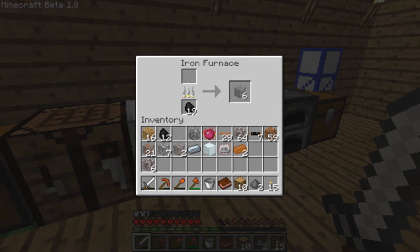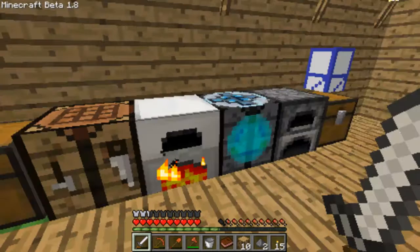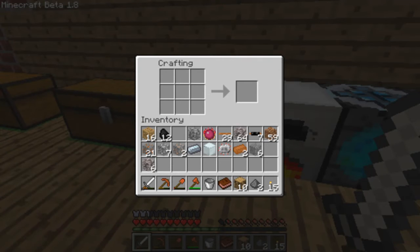The stone is done, so let's make the compressor — just like this with the machine block. There we have a compressor.